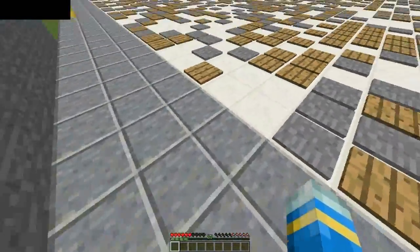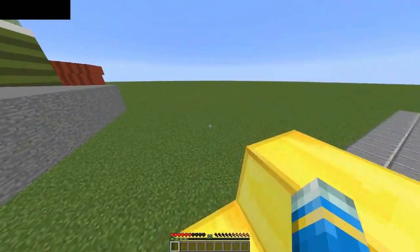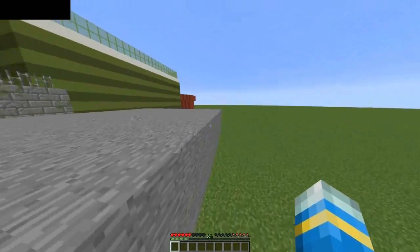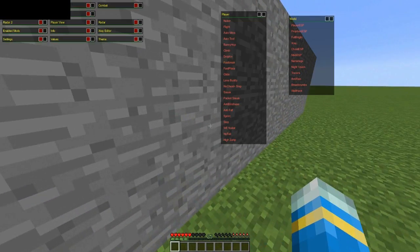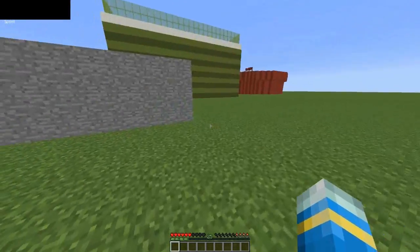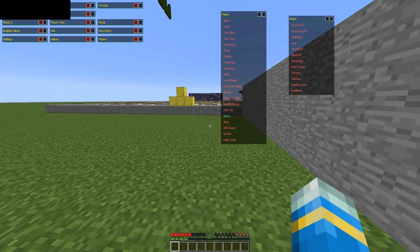You can edit some things in the config file but I wouldn't mess around with that. This plugin is great how it is - it blocks a ton of hacks. Sprint - let's see if that works. Nope, that's not working, and I presume all the others aren't working as well.